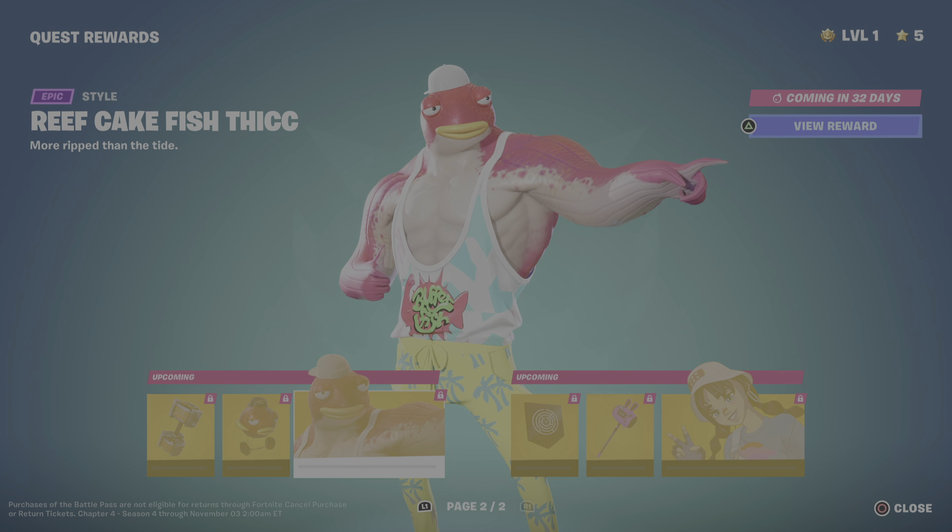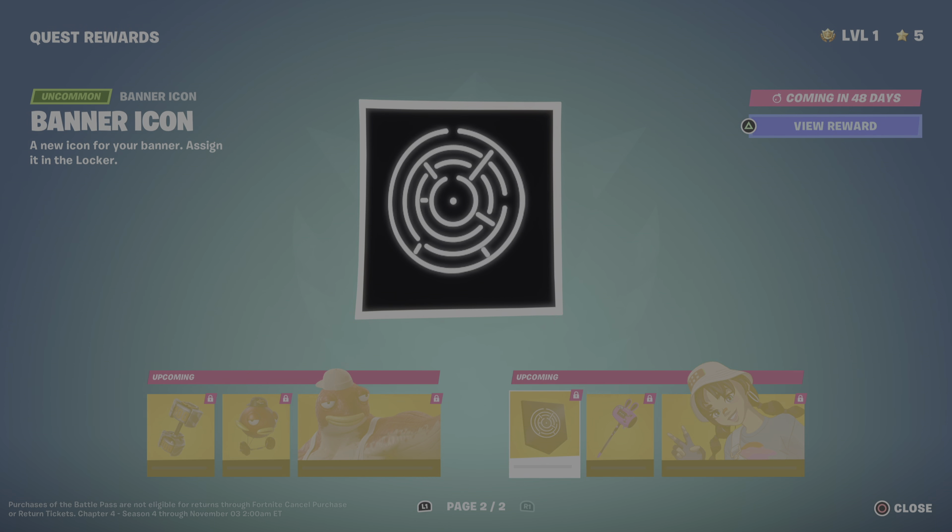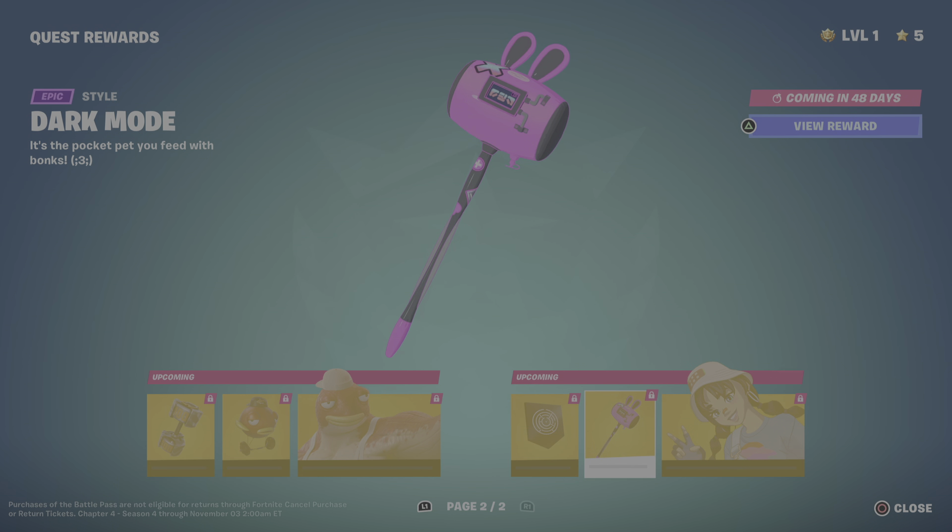These items are coming in 32 days. Then for items coming in 48 days, we have a Banner Icon and the Dark Mode alternate style for the harvesting tool — nice swing animation there.